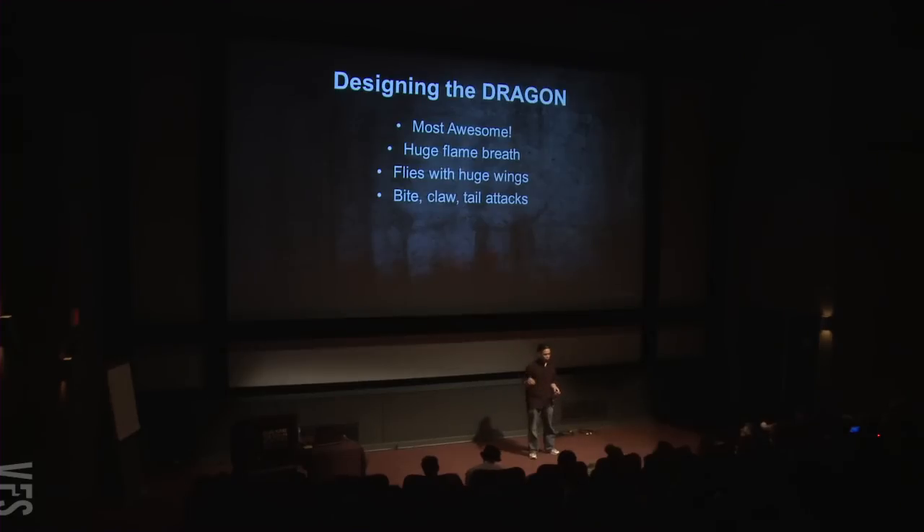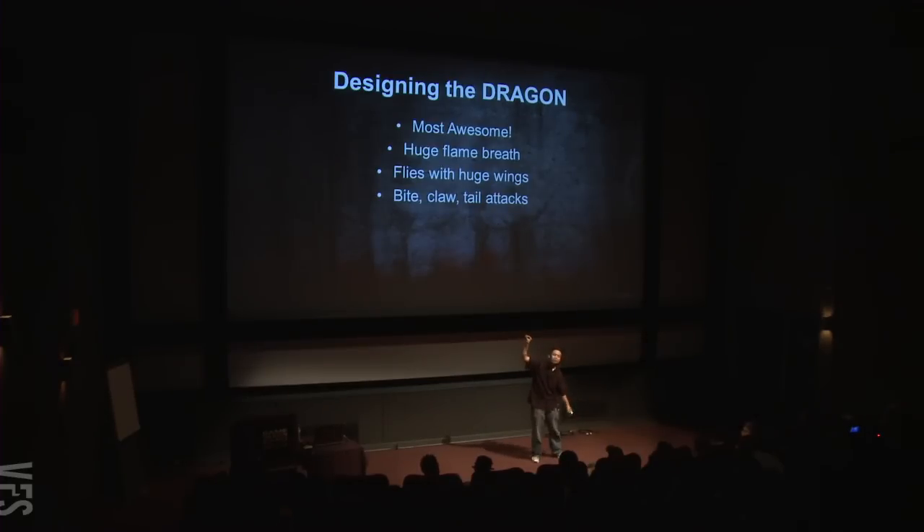Now let's go into some of the attacks for the dragon. First, the bite — let's make this a highlight of the combat, something people remember. We'll make it a paired animation: the dragon rears up like a cobra as an anticipation cue, then bites down. If the player gets hit, we work with the animators on camera work — the dragon flips the player up in the air, snatches him mid-air, and we zoom in to show blood and maybe a limb hanging out. Awesome visceral combat.